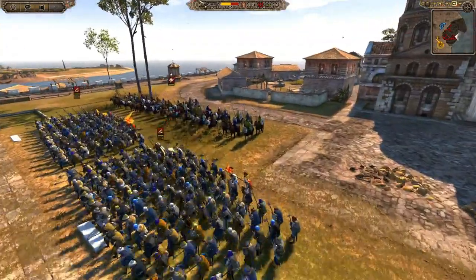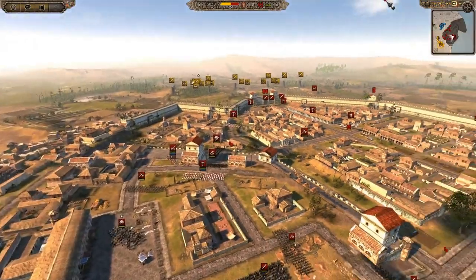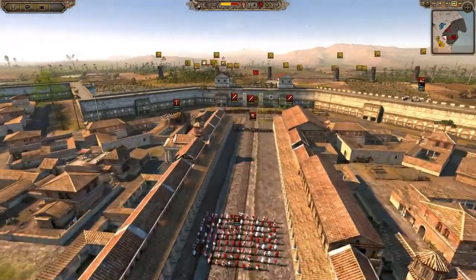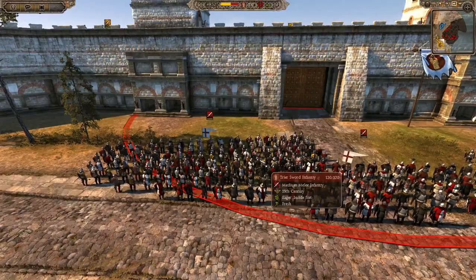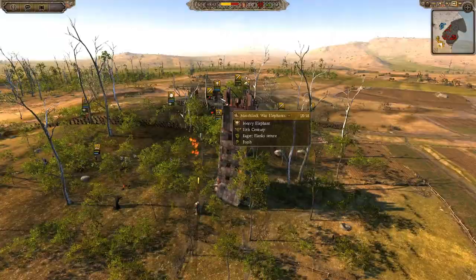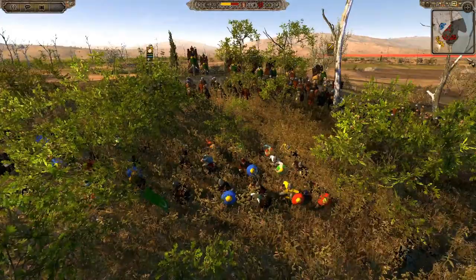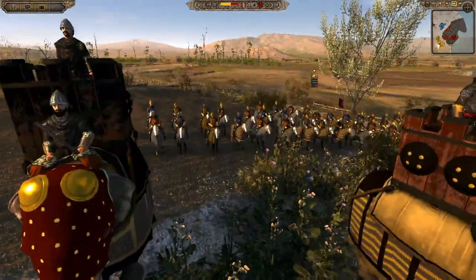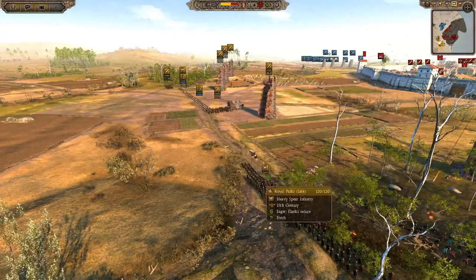We've got Trier swords — the classic main infantry — and Order Swordsmen as well. We've also got halberdiers for Jerusalem, Baron's Bodyguard, and some Pavis spears. Now let's have a look at what the Ghurids are bringing. They're bringing some Rajputs. We've got Naffatoons of course — you can't have a battle without the Naffatoons appearing. We've got matchlock war elephants — they'll be very nice to see on the battlefield. We've got a general and some spares, and some Royal Paviks.